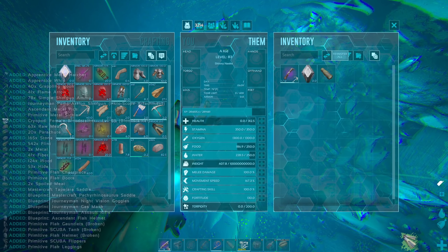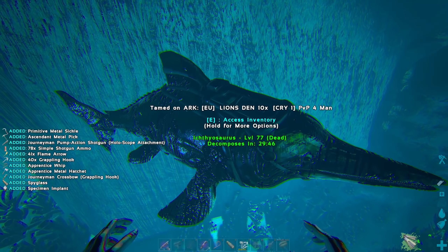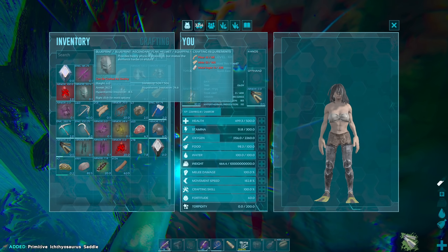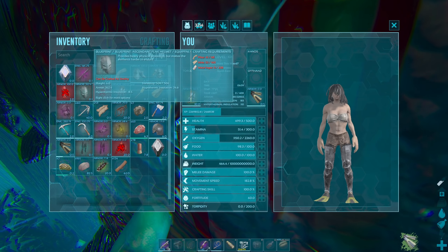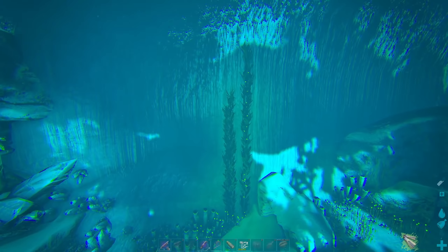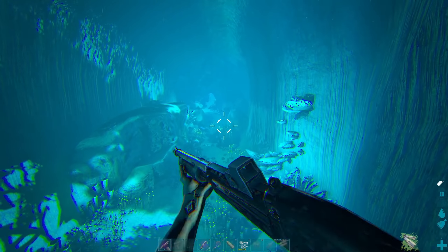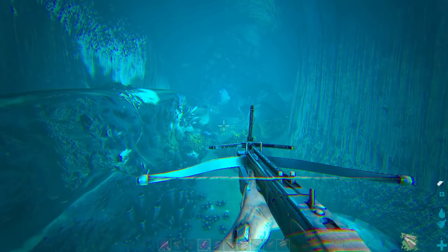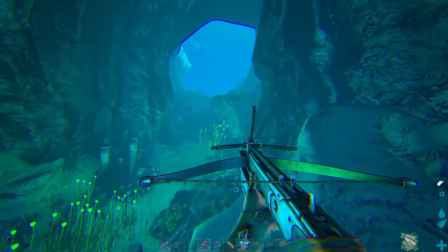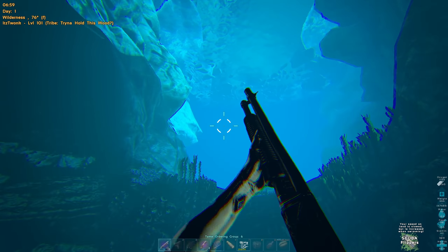Unfortunate, but got a free shotgun. Wait, he had a flak helmet — 504! So he swam right into my turret and gifted me a free blood stalker and a free flak helmet.